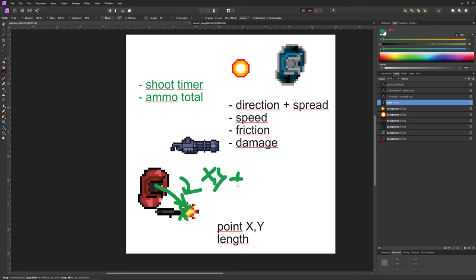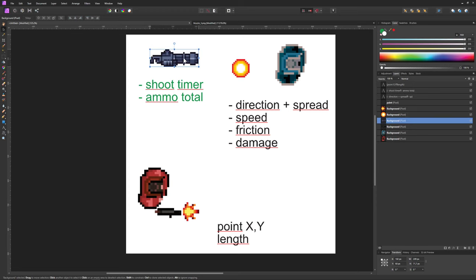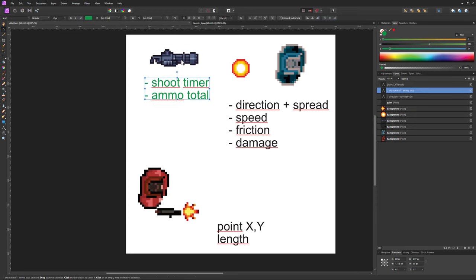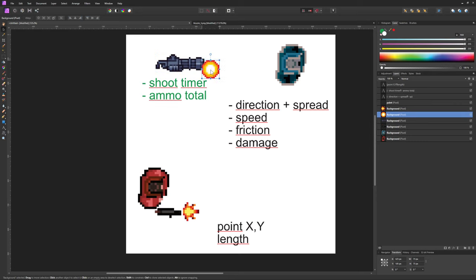We need to grab the x and y position and go plus length at a specific angle to get there. Once we've picked up our weapon we have different shoot timers. For example the shotgun has just two shots but the minigun has tons of shots. Once we create our shot it flies towards an enemy in a specific direction - say we're pointing straight right at zero degrees, it goes that way. But the minigun has a huge spread, so we take the direction from the player...